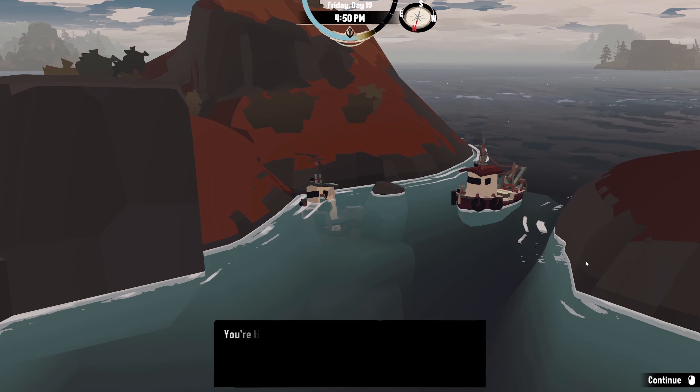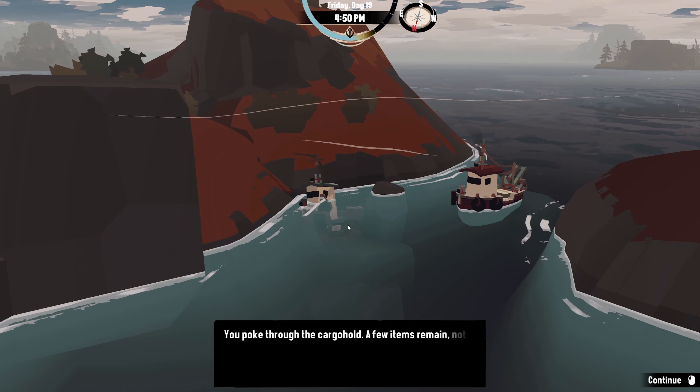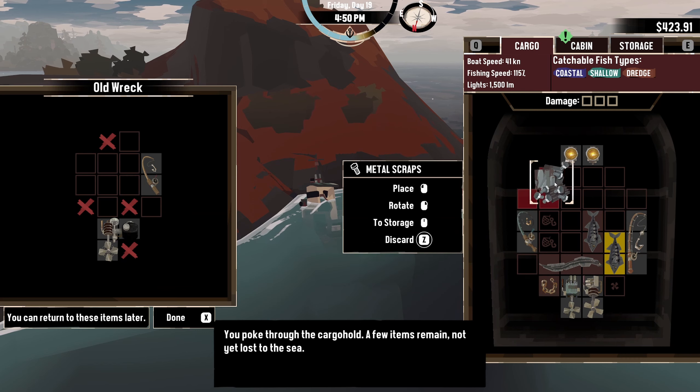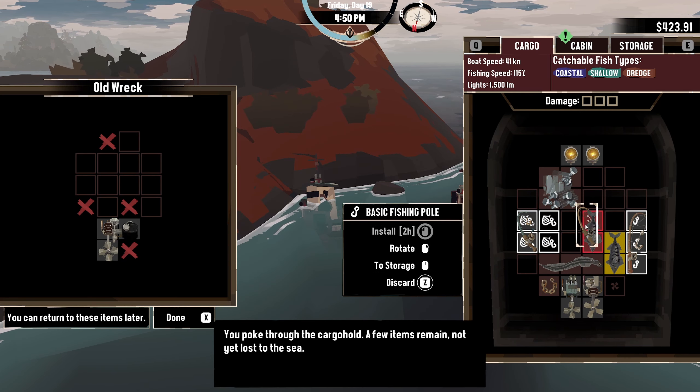You're in the cabin. Let's check the cargo. You poke through the cargo hold — a few items remain, not yet lost to the sea. Yeah, we'll take those. What is this? Basic fishing rod. Okay.